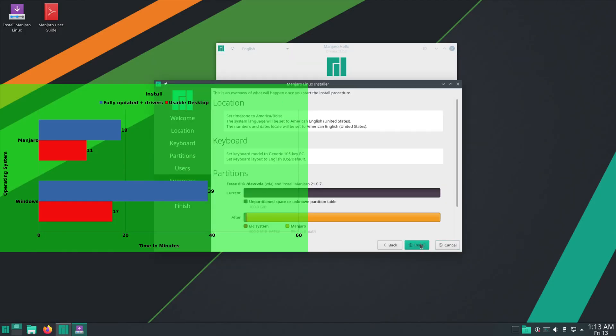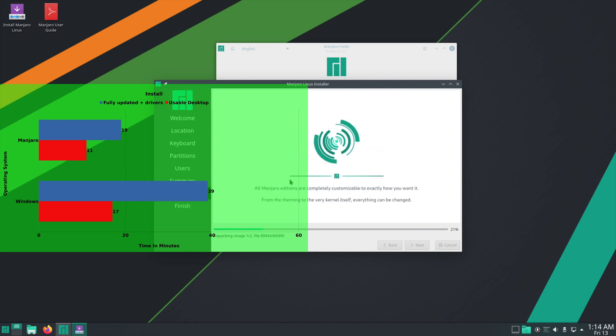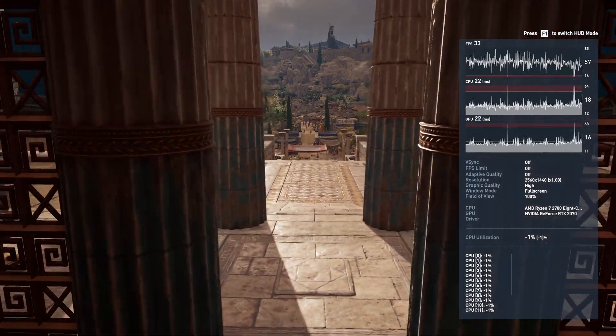It took Manjaro 11 minutes to get to a usable desktop and 19 minutes to finish updating and installing drivers.